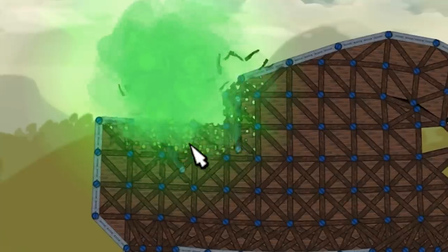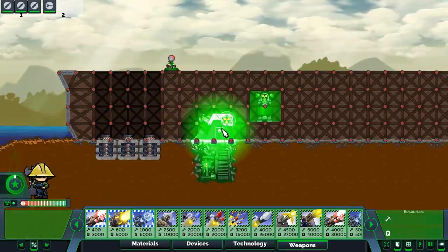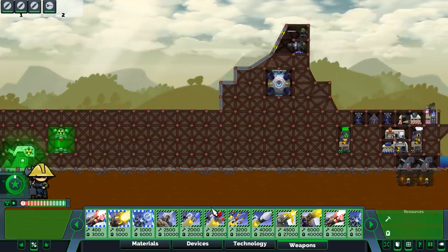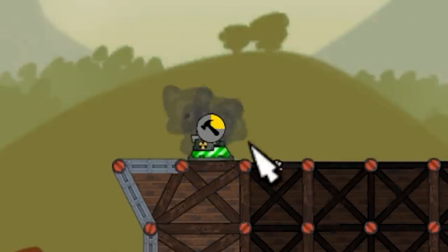Look at it — it just dissolves stuff. That mortar is super powerful. It does take a considerable amount of time and energy to get these things. I'm curious what happens if you put one next to your own base. Radiation rockets — let's try that. Fire at the leg.